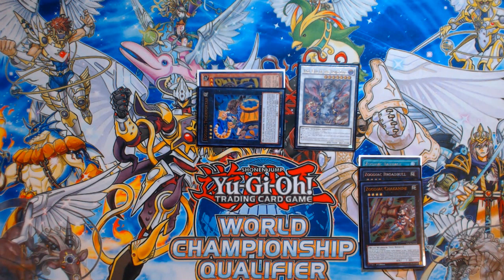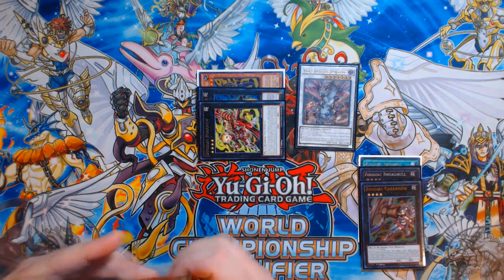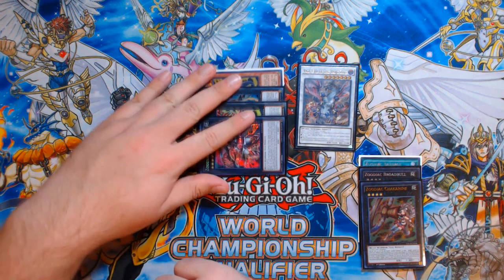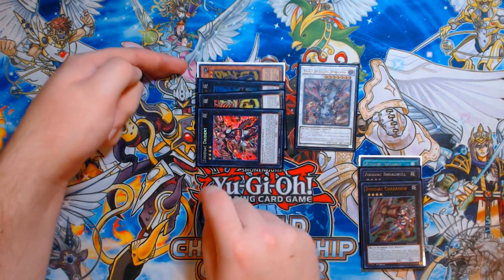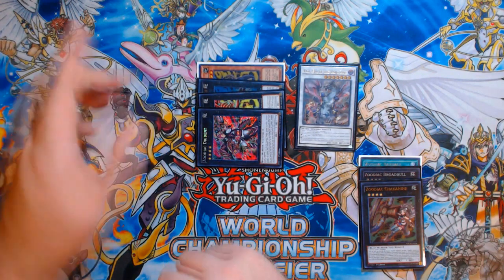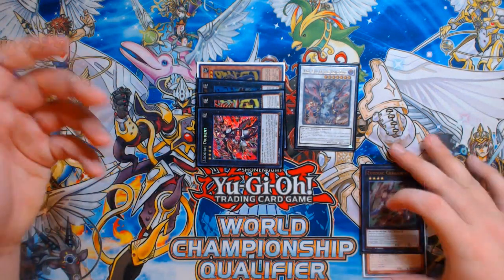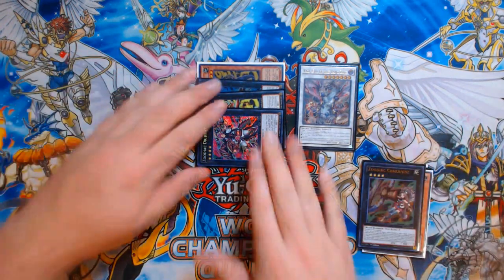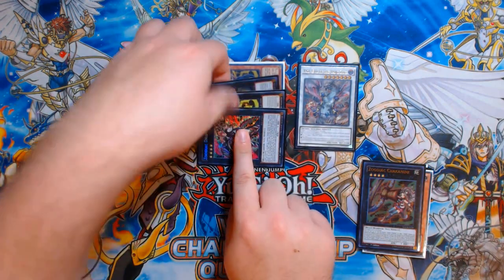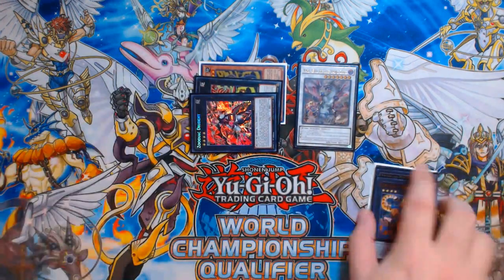You have to do this specifically first, because then we're going to continue building our Zoo Xyz stack. We put Tiger Mortar on top of Chakanine and detach Chakanine to re-equip that Rat as an Xyz material under Tiger Mortar. We've now re-established access to the second Ratpier still in our deck. Then we just place any random Zoo Xyz — in this case Borbo, but it could be Hammerkong — on top of Tiger Mortar, and then put Drident on top. You want Drident here to have three materials.